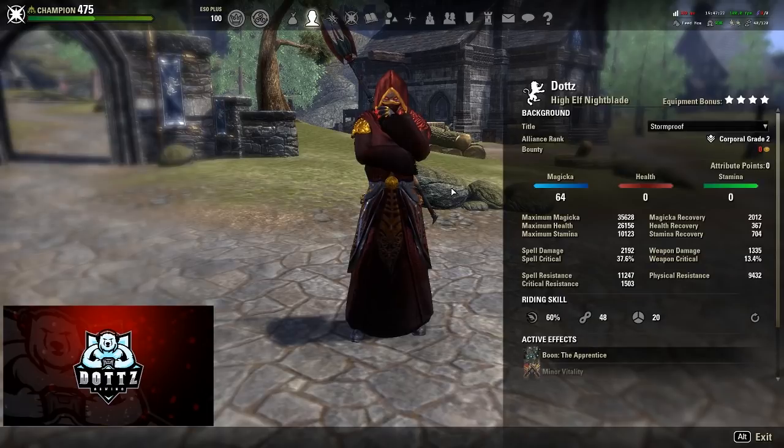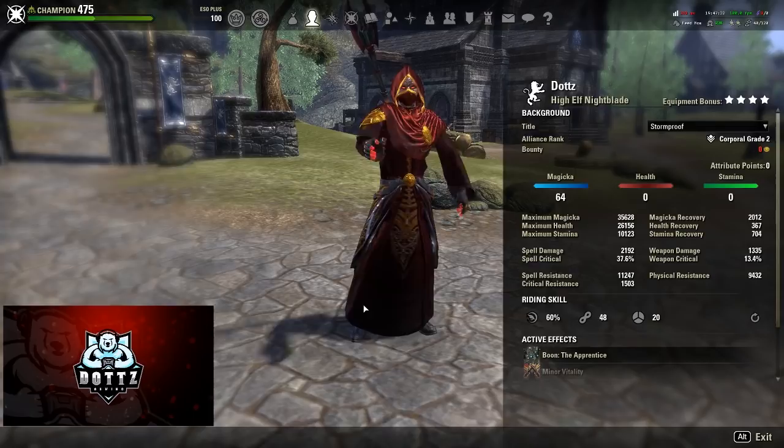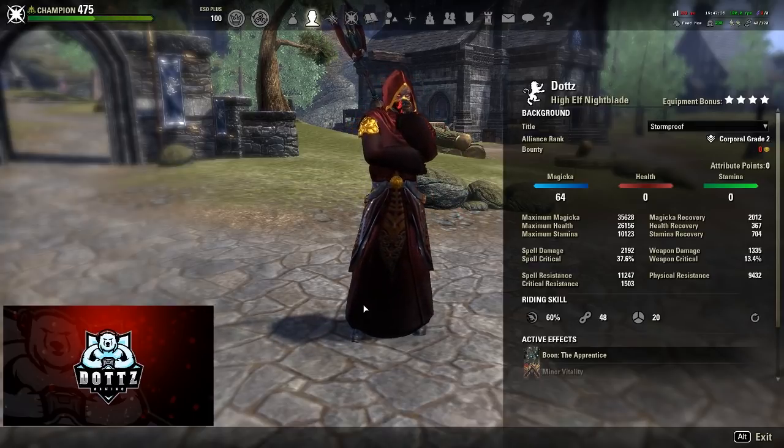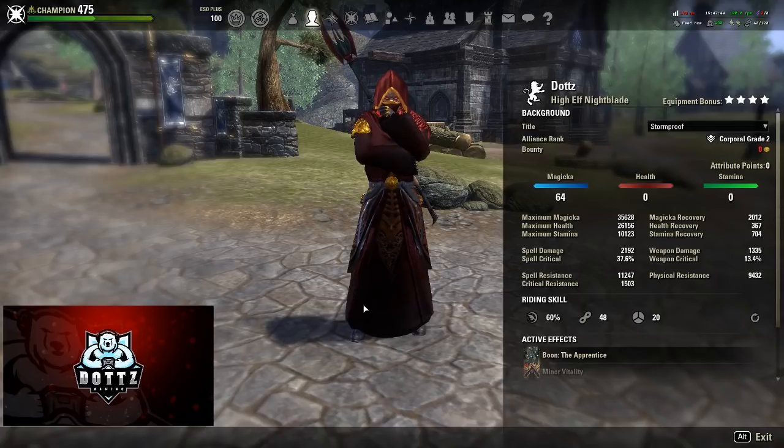What is up YouTube, Dots Gaming here, and today I'm bringing you guys an updated version of my Magicka Nightblade PvP build, the Blood Mage. For those of you who have not seen this build before, this is a tanky Magicka Nightblade setup focusing really heavy on crit resistance and minor maim as a way to make you tanky, but you do not lack in the damage department — as you can see from my stat sheet I am sitting at 2200 spell damage.